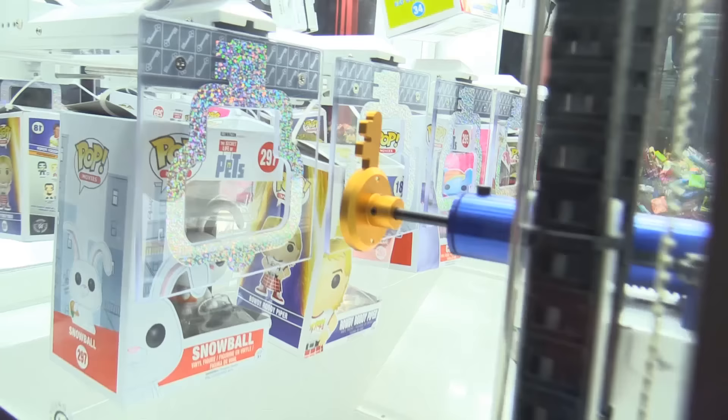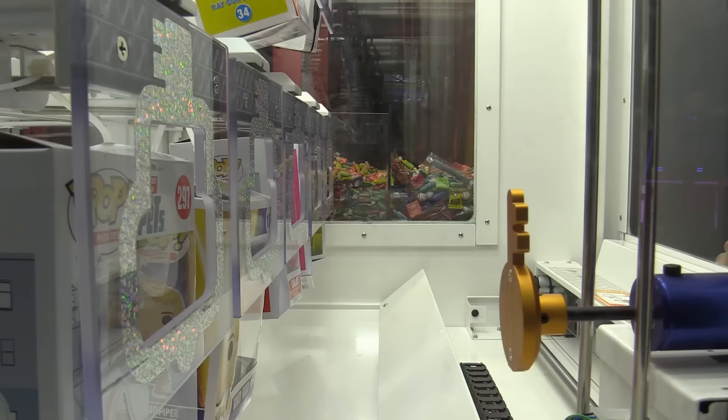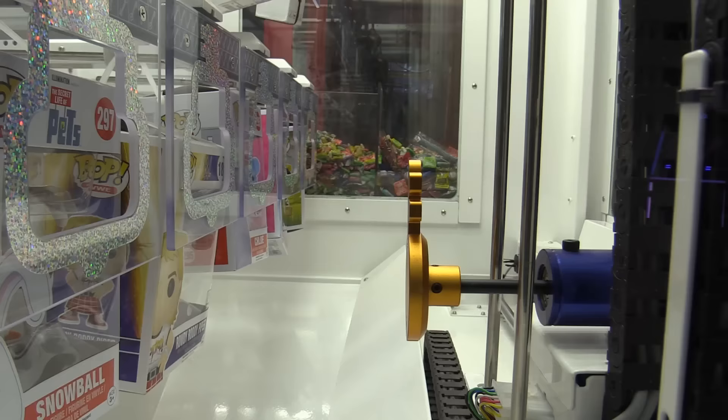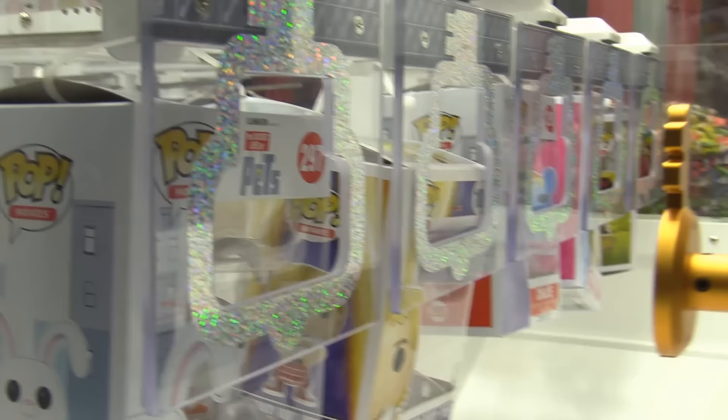All right guys, Zach's the Keymaster. Oh, close — he's trying. He's trying for Snowball. There's a cool angle, look at that. Follow the key. He's determined, going for that bottom row, guys. Eh, that was close.